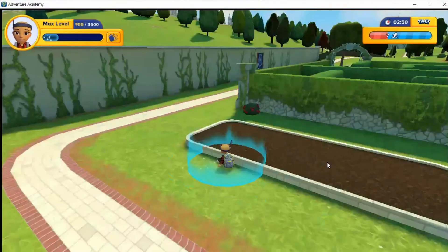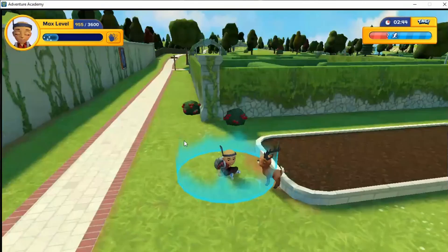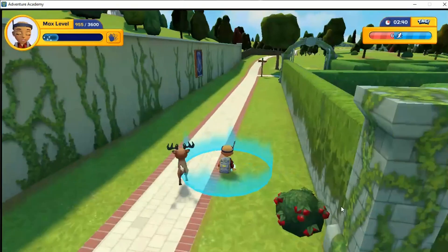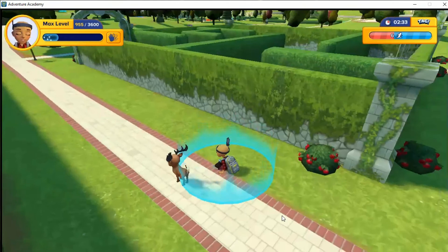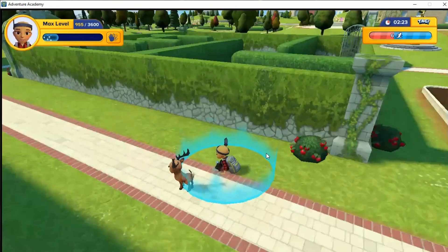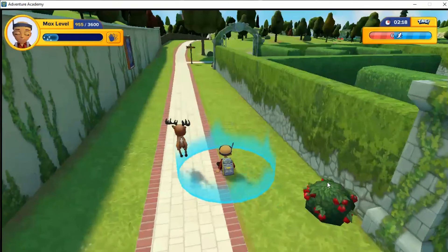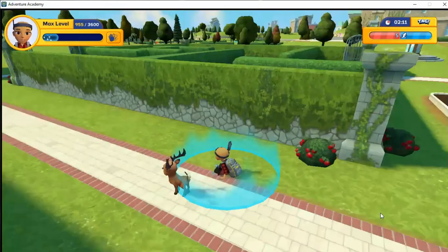Here we are - this is the hiding spot. It's best if you sit your avatar right here, and you want to put your screen at an angle where you can see both directions plus inside of the maze, because it'll make things a lot easier to see if a red is coming or not. Hopefully I can live - this does not always guarantee living, whereas that other tree spot you rarely get tagged.